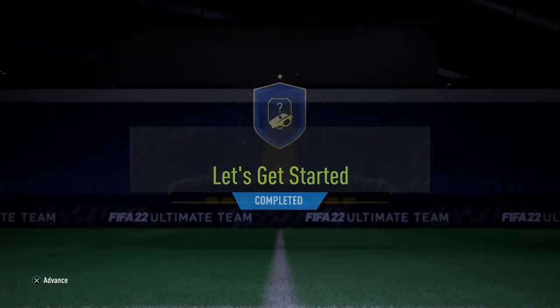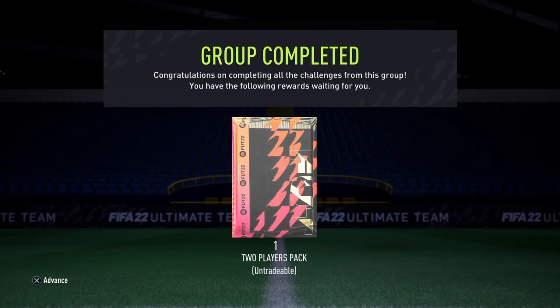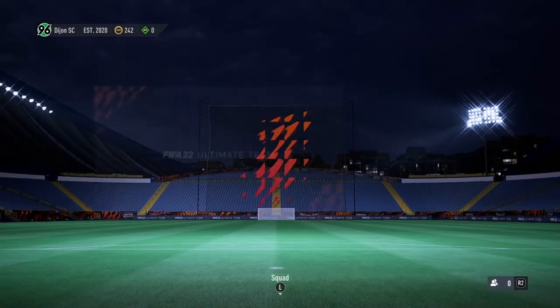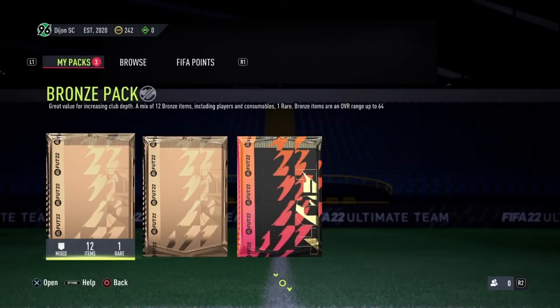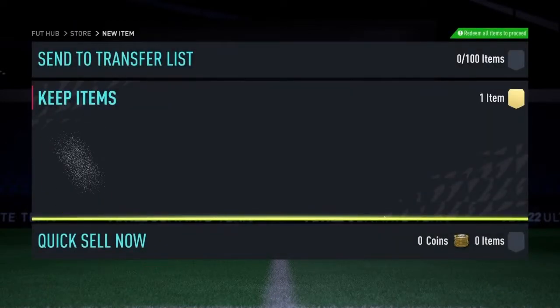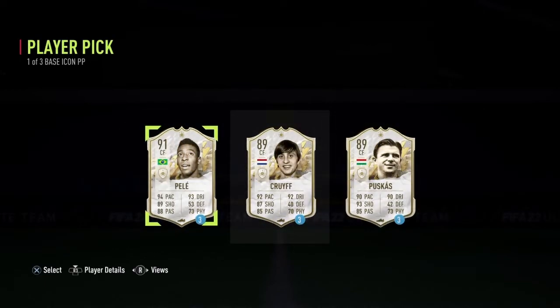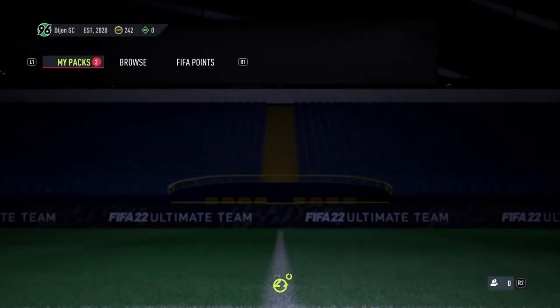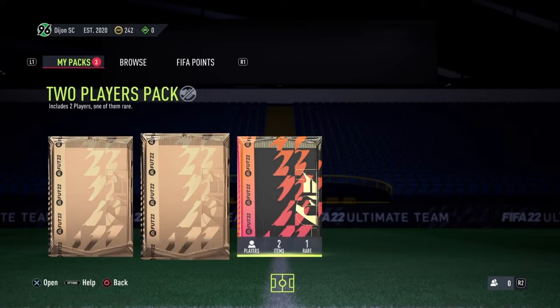We've got the Let's Get Started round done. I did stupidly open the first pack — there are only bronze packs for this first bit, so I don't think anybody's really going to care. I've got some items to deal with — it's my base icon! Anybody who doesn't choose Pelé out of these, I don't really understand what you're doing. Because it's Pelé — do I even need to explain that? So let's go.